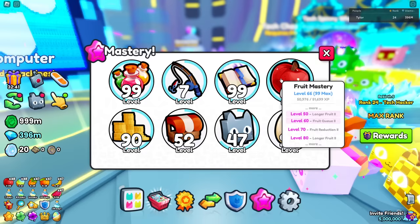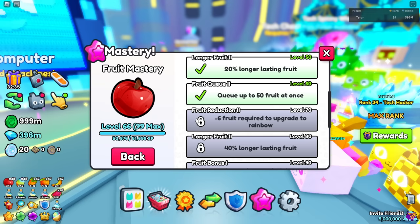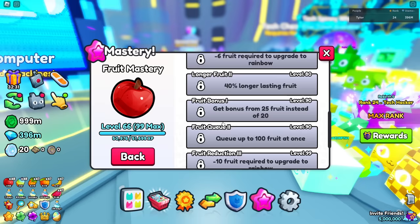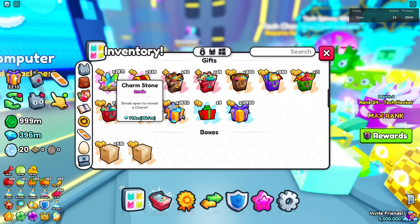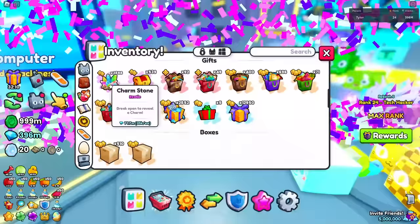We need to work on the fruits mastery because a lot of these upgrades are really good, but you have to unlock them and they're pretty hard to do. He has already equipped some fruits though. I'm going to go ahead and eat max of everything and equip all of these so we can grind with them in a minute. This guy has 2000 charm stones — it's gonna take forever to open all of these.